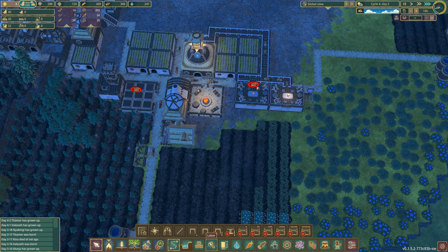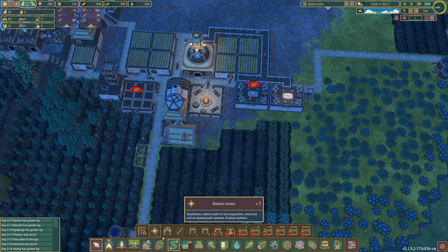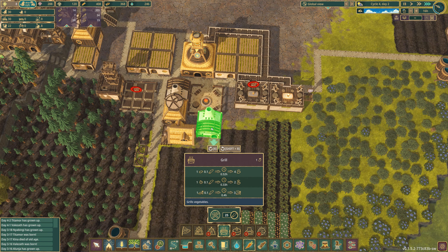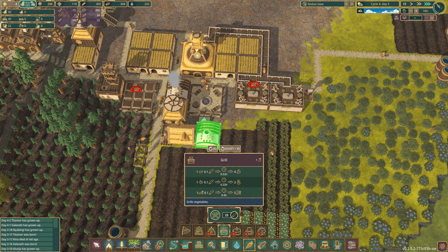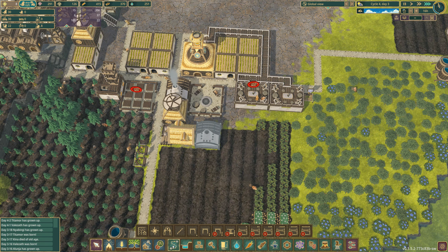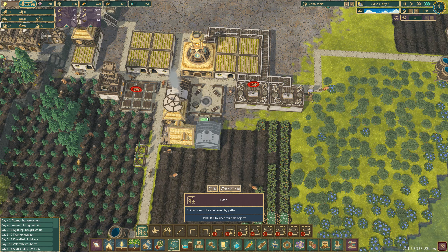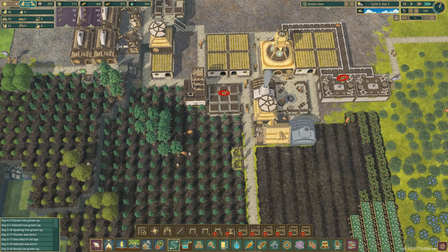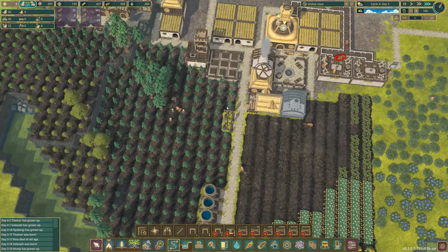I need to work out another grill option here. Where are we going to put the grill? We need a grill — we can fit the grill in here. Let's fit the grill in there and we'll just run a little path around to it like so, and that will keep the beavers going.